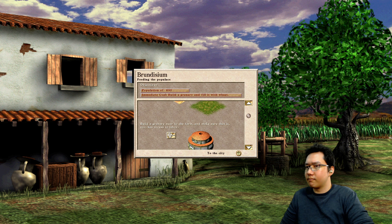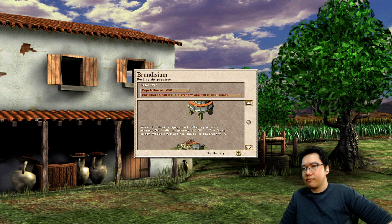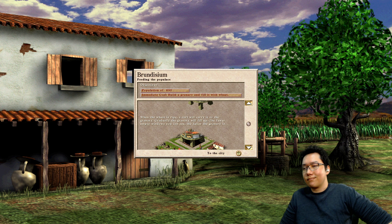Build a granary near to the farm and make sure that it too has access to labor. When the wheat is ripe, a cart will carry it to the granary.